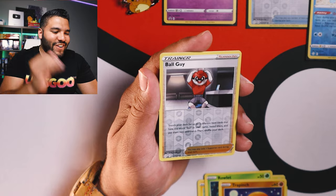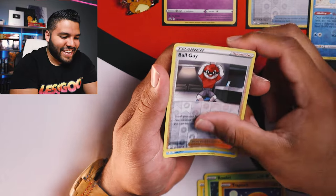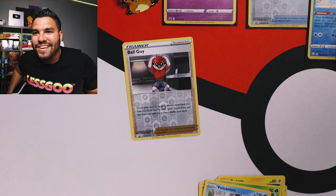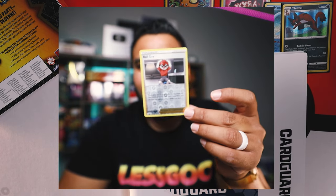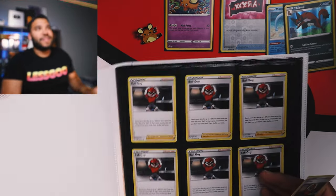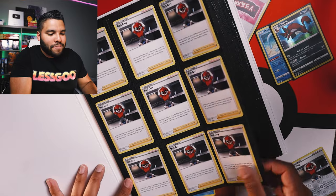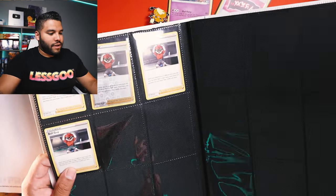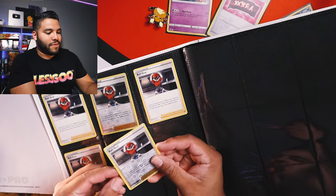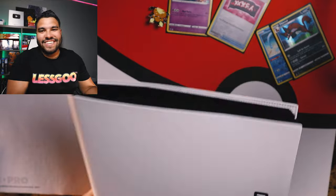Reverse holo Ball Guy! That's so good. And the last card is Volcanion. Hold on guys, I have to do this — reverse holo Ball Guy. He just looks so beautiful, that's amazing. Look at this beautifulness. I'm starting an entire binder that might just be Ball Guy. He's going into the Ball Guy vault.